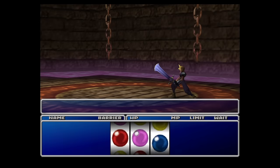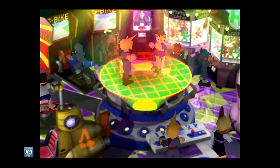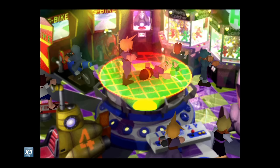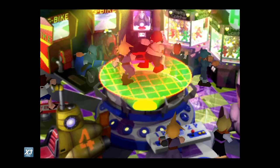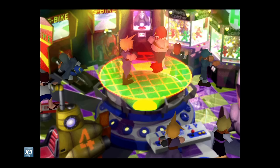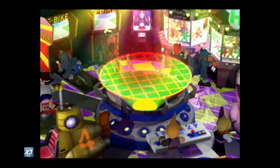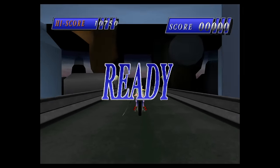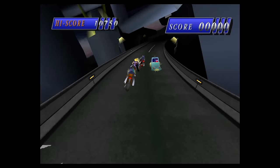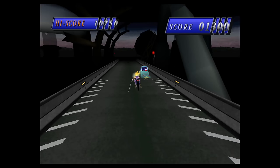There are multiple ways to attain GP on disc 1 spoken about on the internet. Some include the boxing minigame over at Wonder Square — if you win that you get something like 300 GP, but I could never get that to work. It's purely luck-based and I don't know of any RNG tricks to guarantee wins. The other method is using G-Bike: if you get 10,000 points you get a 10 GP prize, but 10 GP is a very small amount for going through the entire G-Bike course each time, so in my opinion it's just not worth it when there's a more effective method available.